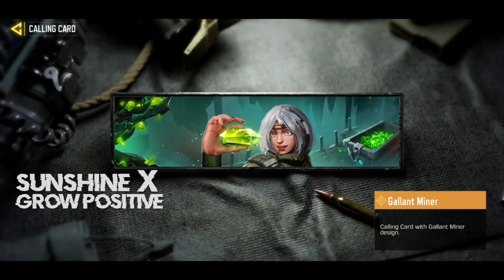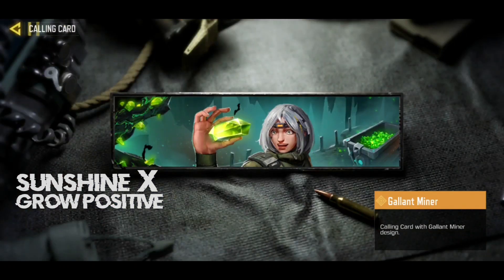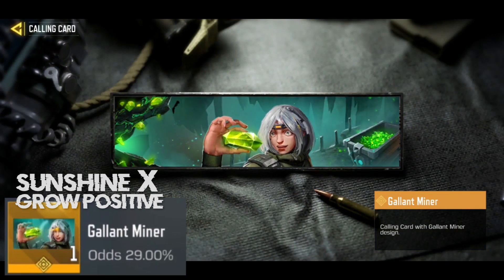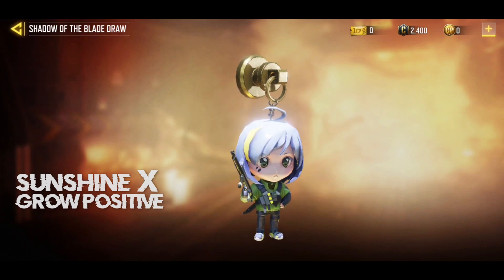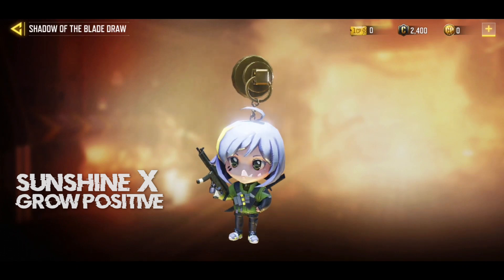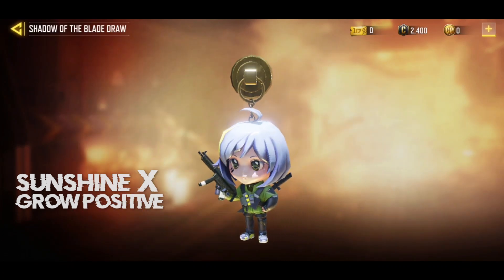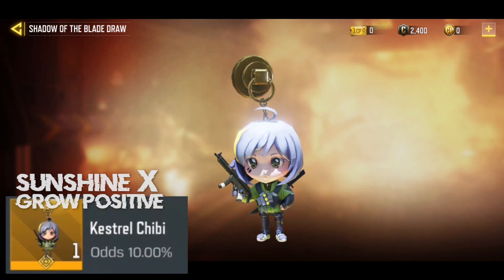This lucky draw also has a legendary calling card where we can see the character holding a crystal — it actually reminds me of the game Clash of Clans. It's a really cool calling card with 29% odds, so this is what you'll be getting the most on a first try. Moving on, we have a charm called the Kestrel Chibi — it's the character herself holding the gun in a cartoonish anime version. 10% odds, not bad — you'll be getting it quite often.